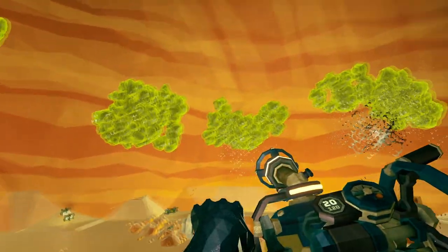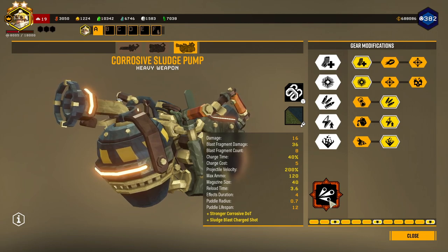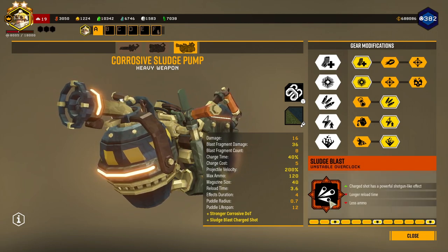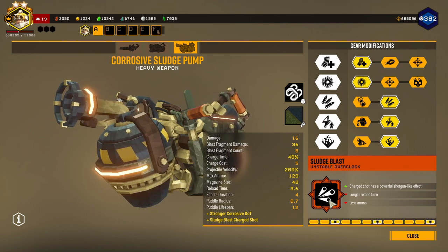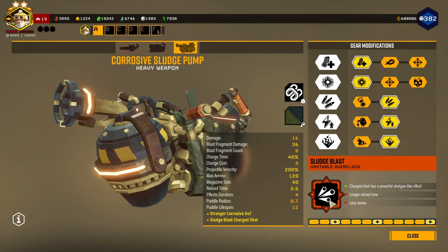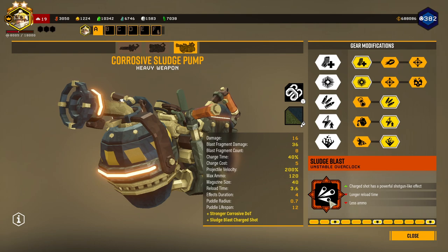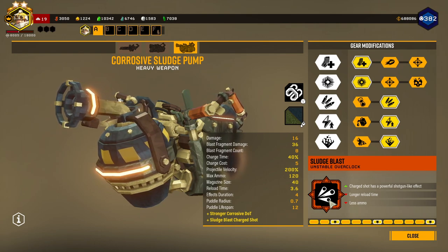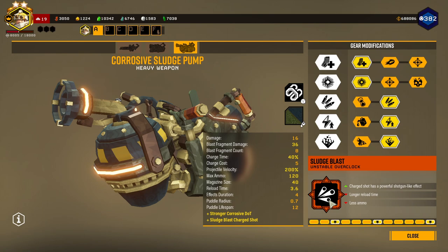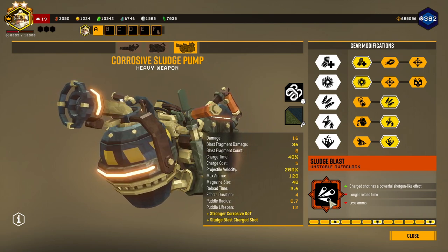Now before, with this overclock, it wasn't as good - mainly because the shots were slow when it got shot out as a charge shot, and it just wasn't doing as much damage as everyone thought it would. The only mission type you could really take this overclock on was eliminations, but even then it was a real big hassle to try and do any damage with it, so it was like, why even take it at all.